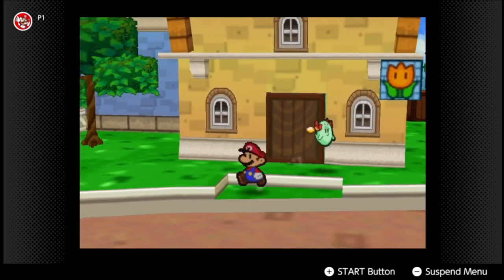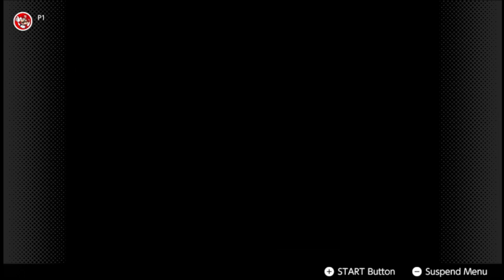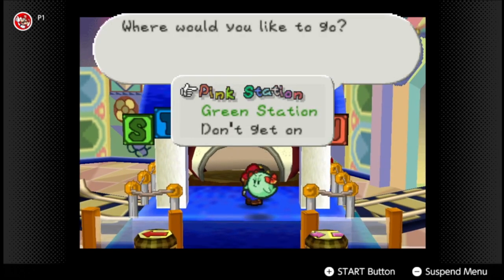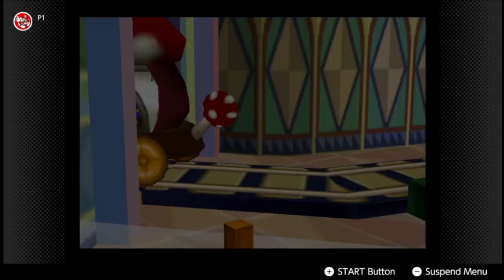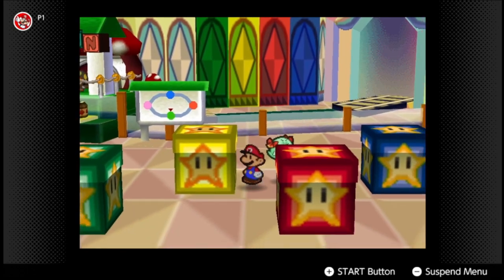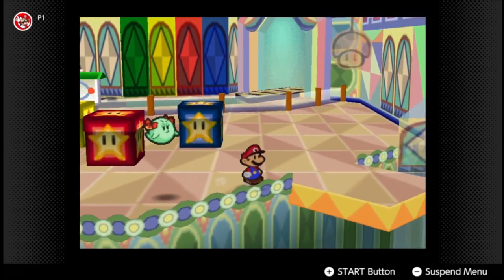One way you can also get a lot of coins is by selling tasty recipes. Now the last thing we'll do in this part is go to the green station. A little tip: if you're not doing 100%, there's a certain order of these blocks — if you know the order you don't have to do the green station. But we're doing 100%, so we have to do the portion station, and there's also a star piece there.